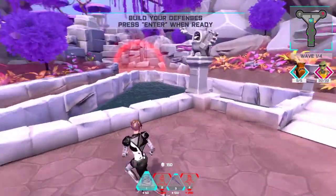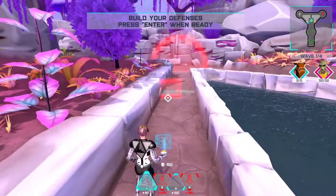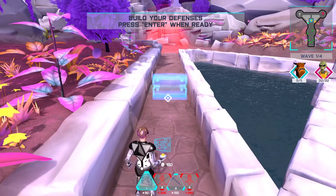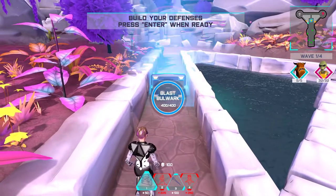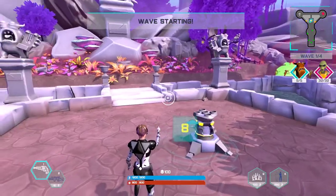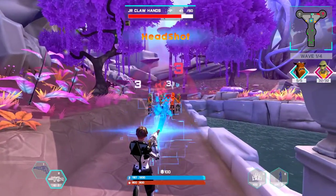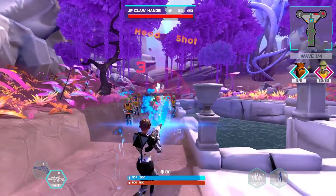Now I need to block that side next wave. Actually I could probably do it right now — make them all come the same way. Press Enter when ready. Let's do this. What's this? Assault rifle! Oh, I don't do near as much damage.